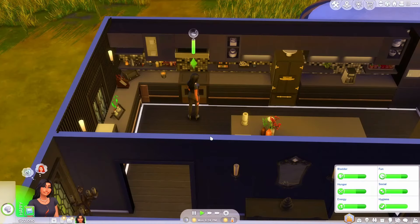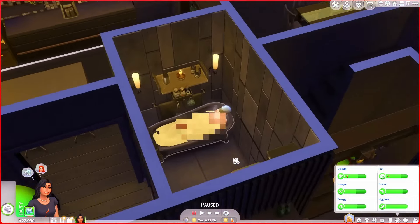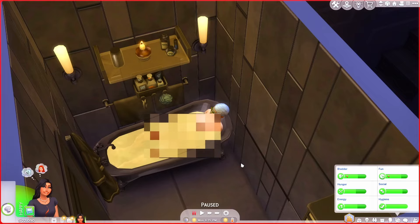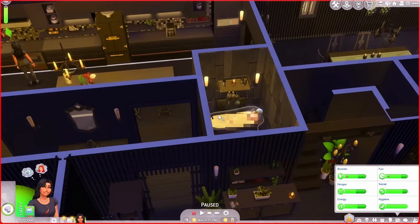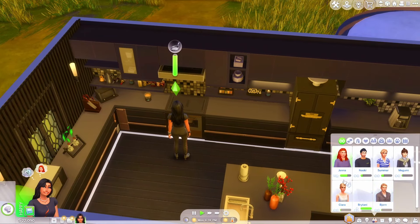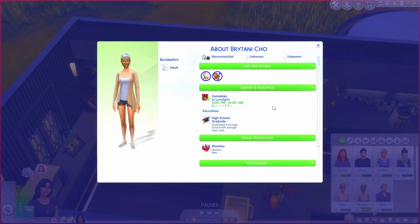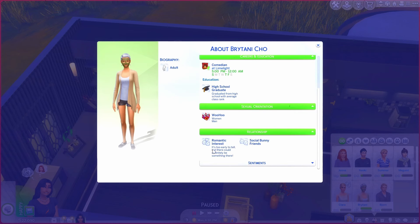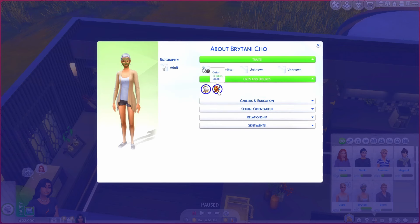We were in here making supper for our girl Britney — we invited her over — but she immediately walked into the house and went straight for a spa treatment. She is cracking me up — high maintenance but you gotta love her. She's a comedian, bisexual, and a social bunny. We're romantic interests now. She likes black, dislikes fitness — girl, same. She's non-committal though, which is a little concerning.